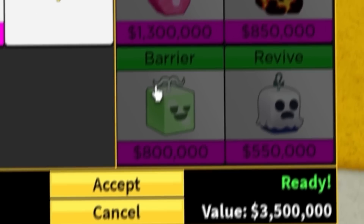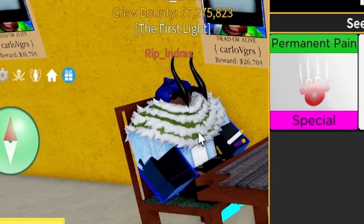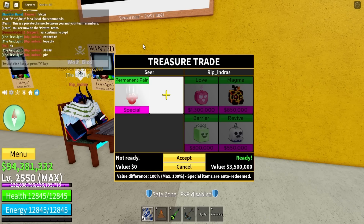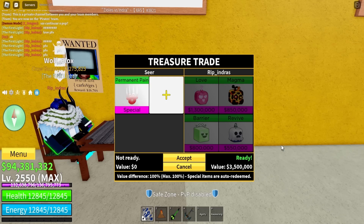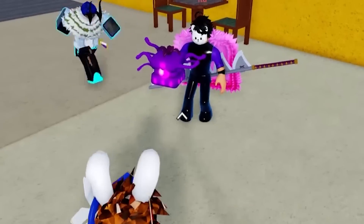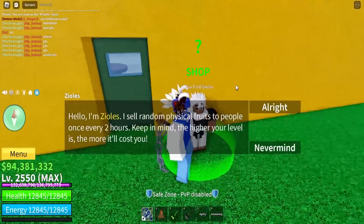My boy just logged in with love magma barrier and rife bro — this guy definitely has some better fruits. There is no way... oh my god bro, he doesn't have better fruits than this, like there is just no way. I'm obviously not gonna be trading that. This guy has dark fruit, right? Yeah, dark fruit and also zeolus.